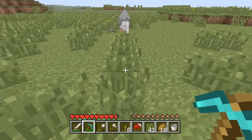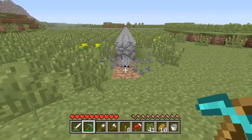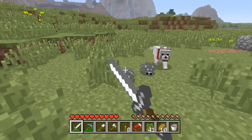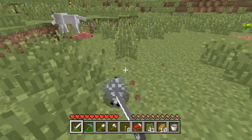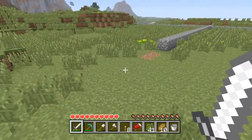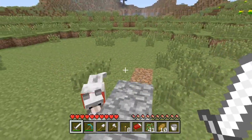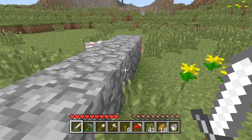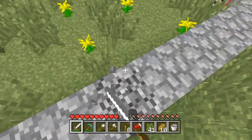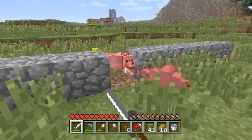Oh, it's a silverfish block! I did go into creative mode just so I could fly around and find a good area. I placed cobblestone here from creative mode just to mark out the place, and I think I accidentally placed silverstone — silverfish cobblestone stuff — in there as well.